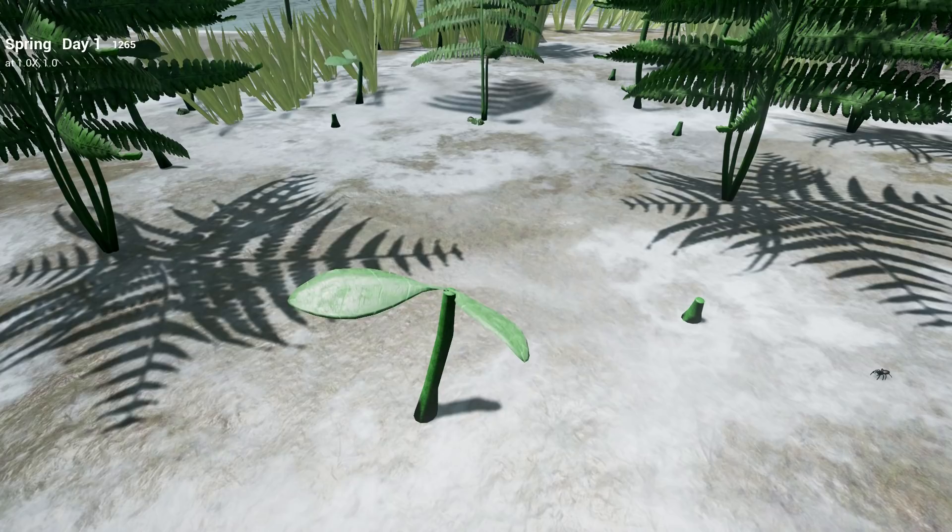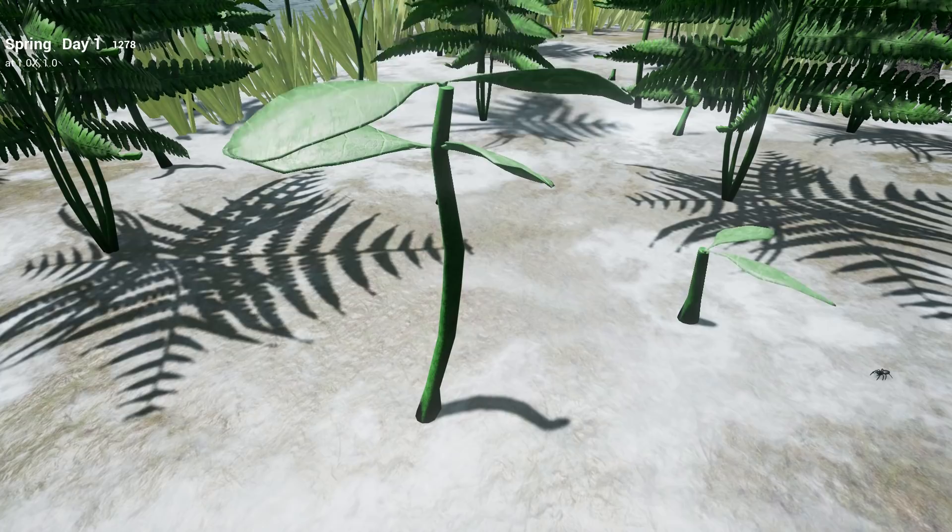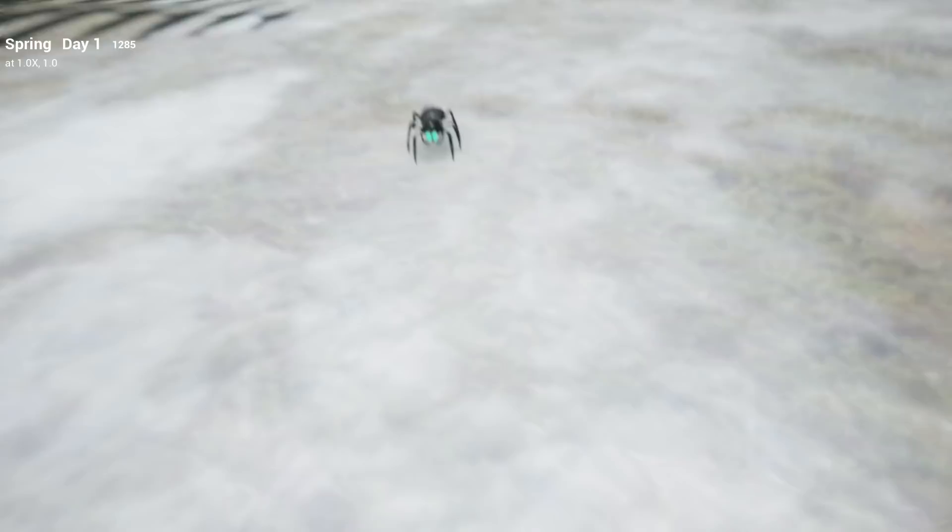Now see what has happened. Before your very eyes, this seed that we planted has germinated. Now it is growing in real time into a sapling and beyond. This is just a small glimpse of the many things you can do in this game, so please stay with me in this demo to learn more.